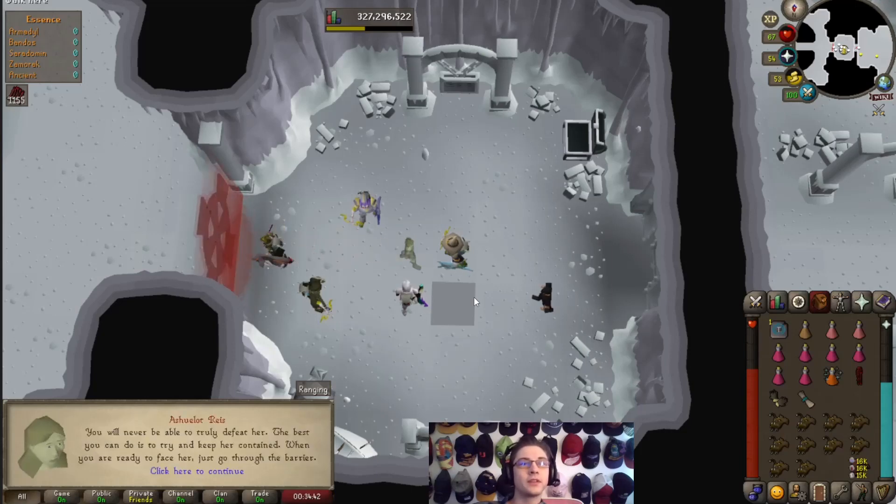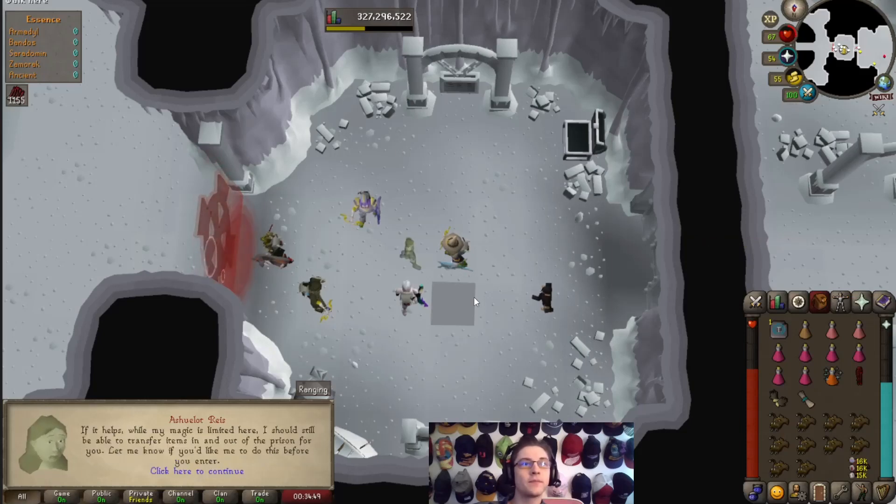You'll never be able to truly defeat her — the best you can do is try and keep her contained. When you are ready to face her, just go through the barrier. While the magic is limited here, it should still be able to transfer items in and out of the prison for you. Let me know if you'd like me to do this before you enter.